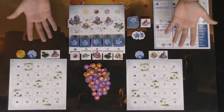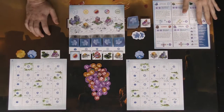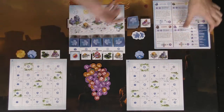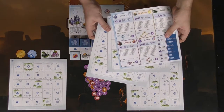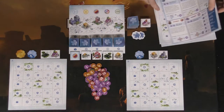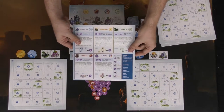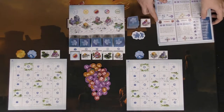Here we have Bloom Town all set up for two players. Before we get into that, let's talk about what you get. First you're going to get player boards — you get four of these but because we're only using two, only two are out. You'll also get a rule book which is really easy to understand and has a wonderful player reference on the back.